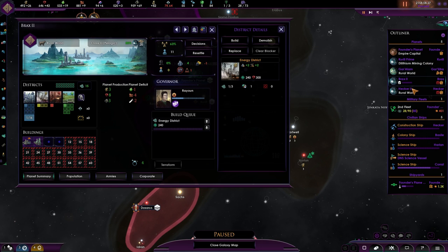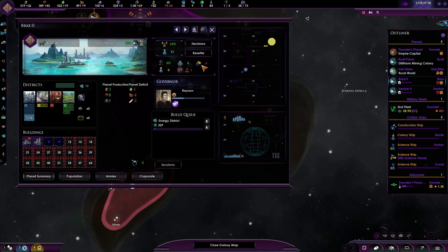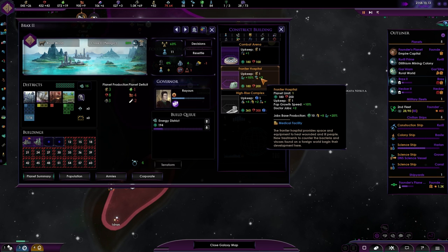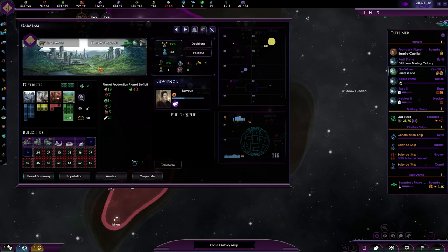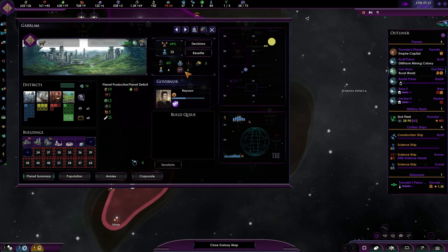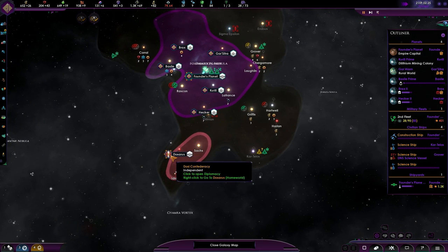I would like to boost energy and I would like to boost my alloy production. We need amenities here, so let's get working on that as well. A combat arena or growth speed — first growth speed, then combat arena. Same with you. The colonization has begun. You still lack housing — we can change that. You got plenty of jobs, so just getting a city district built is I think the best solution.